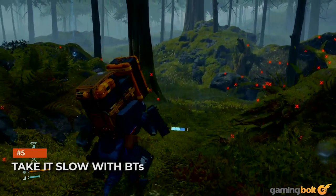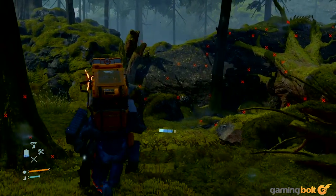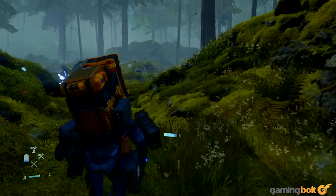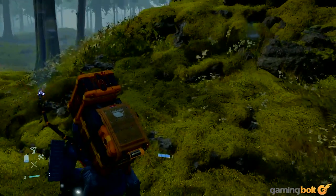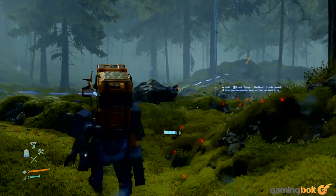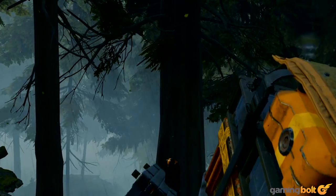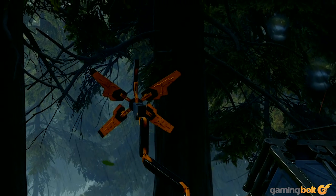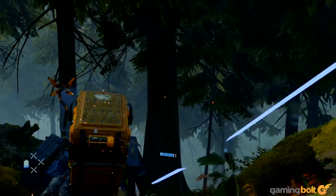Take it slow with BTs. BTs are by far the biggest threat in Death Stranding, and they're also pretty terrifying, but once you get the strategy down of how to deal with them, getting through BT-infested areas can be pretty easy. The thing you will need the most is patience. Make sure you're always crouching when BTs are nearby, then scan your environment, see where the BTs are in your vicinity, and slowly move around them. Also, always keep an eye on Sam's Odradek scanner. It changes the color of its light and starts spinning like crazy if you ever get too close to a BT, so as soon as it does that, stop and scan your environment again.